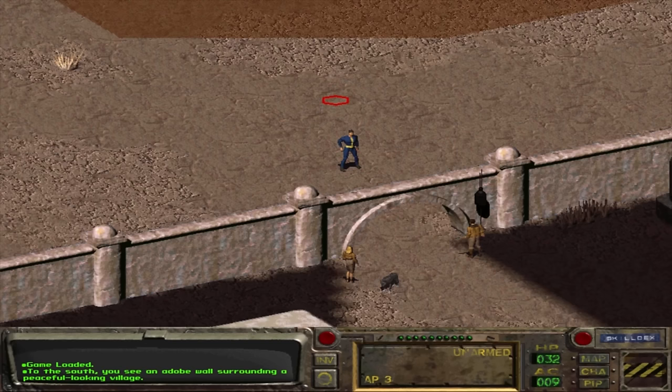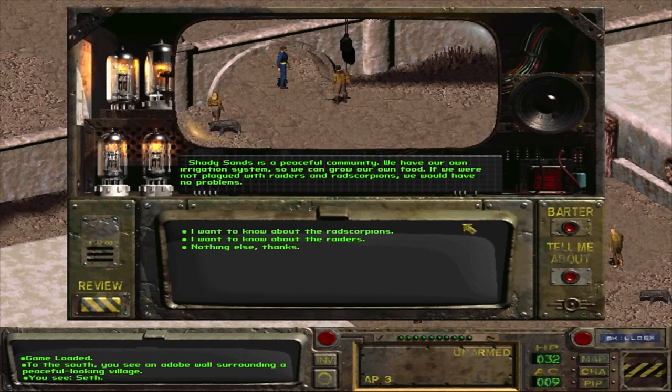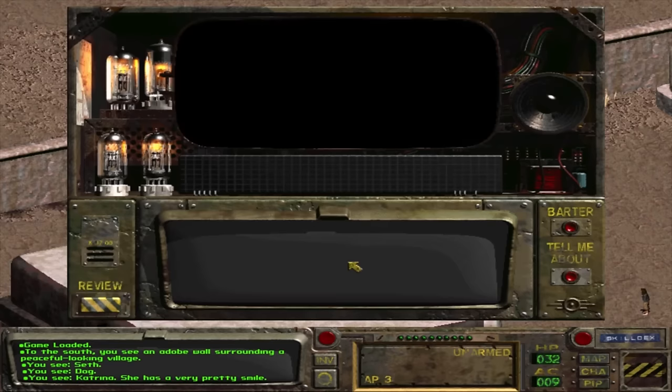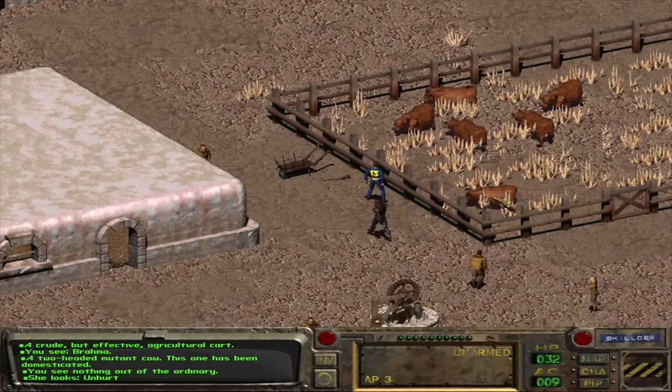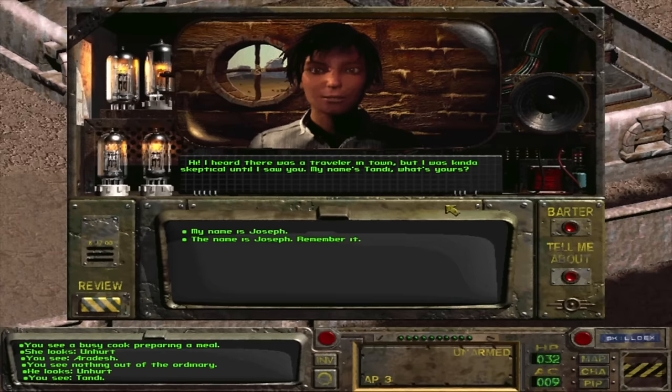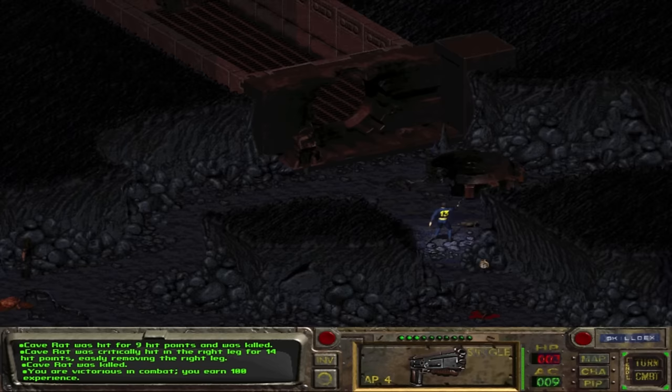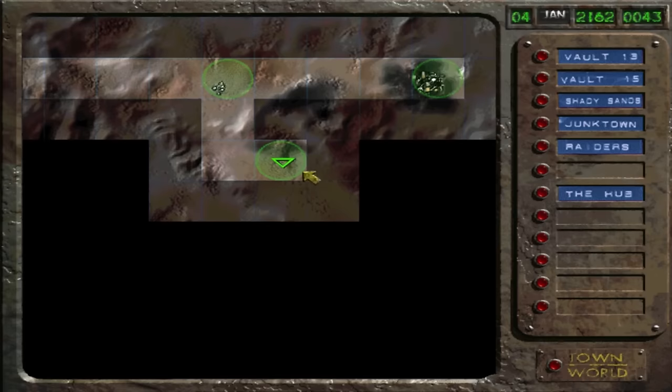You make it out, fight some rats, and eventually run into Shady Sands. You learn pretty quickly that people here don't like you waving around your weapons. Most characters in this game won't talk to you if you've got a weapon in your hand. Shady Sands is basically a big old farm — not a lot to note here. Vault 15 is located just east of Shady Sands. You blast a couple more rodents and find nothing — no chips, no nothing.